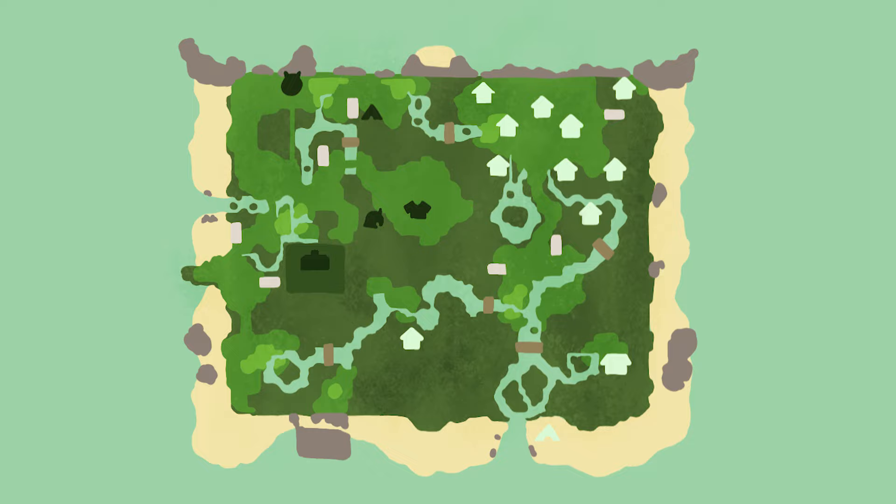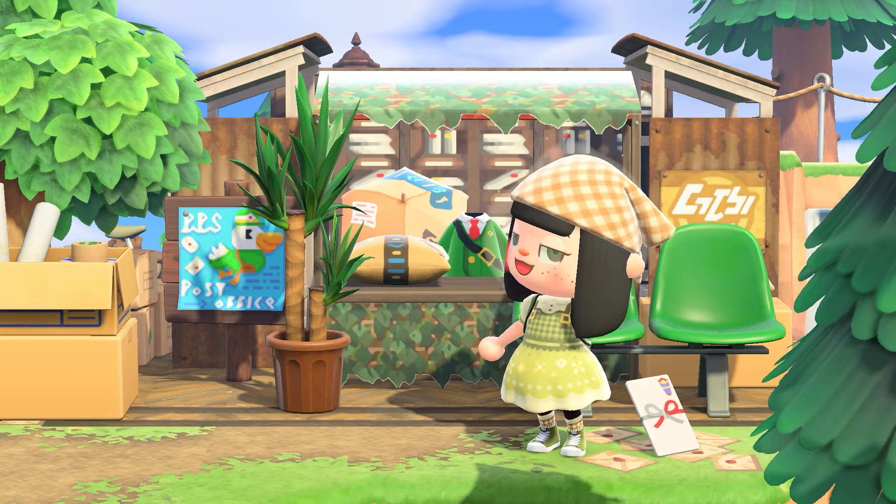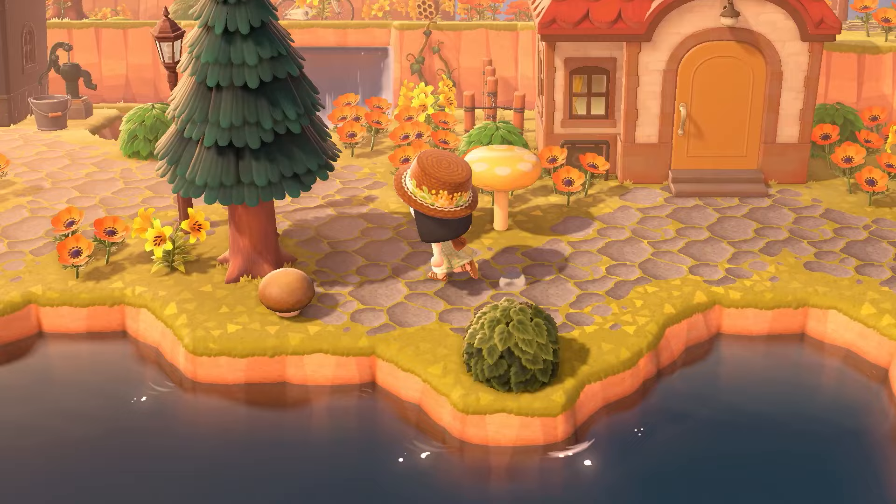Corners like this and big open empty spaces might seem a little odd compared to the rest of the island, but trust me they make sense with the decorations. From a confusing mix between a forest and a flowery meadow, we now have a mysterious and consistent forest core acropolis.